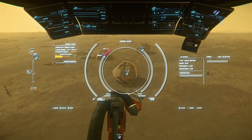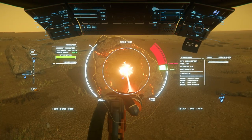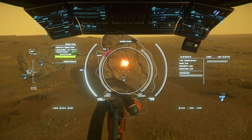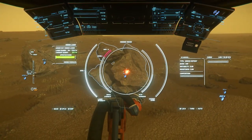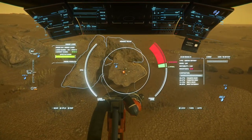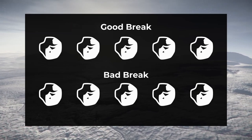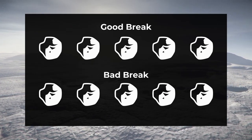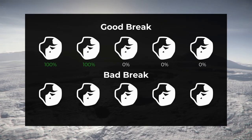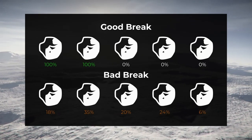The laser will automatically deactivate when the rock fractures. As with any type of mining, fracturing a mineable deposit is done by applying enough laser power to fracture the rock without overcharging the rock, which will cause it to explode. Large deposits break down into multiple fragments, which can then be broken down further until they're ready to extract. Fragments with a yellow outline need to be broken further, while fragments with a purple outline are ready to extract. Once you've done the first break, only fracture those subfragments that include your desired materials. If you get a good break, all of your desired materials could be concentrated in a few fragments, and if you get a bad break, the material will be spread across multiple mixed fragments.